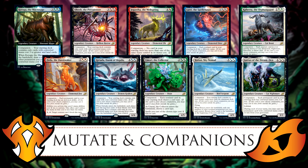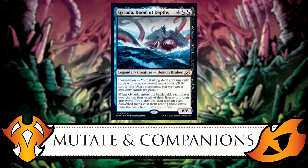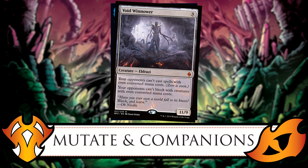Let's move on to Companions. How do you feel about these? It's iffy. There are restrictions on each of them, and in commander you technically only get 101 cards. In certain cases the restrictions can be unfortunate — for example, Gyruda, Doom of Depths requires your starting deck to only contain cards with even converted mana costs. That means if someone casts Void Winnower, you basically can't cast anything in your deck. The opposite would be Obosh, the Preypiercer, which requires all odd converted mana costs.